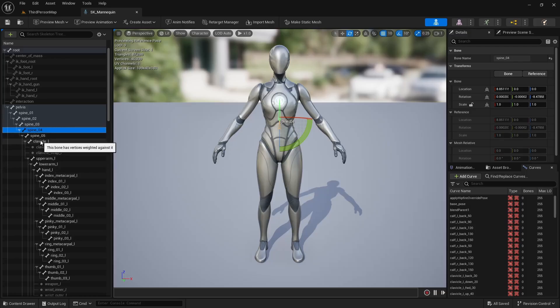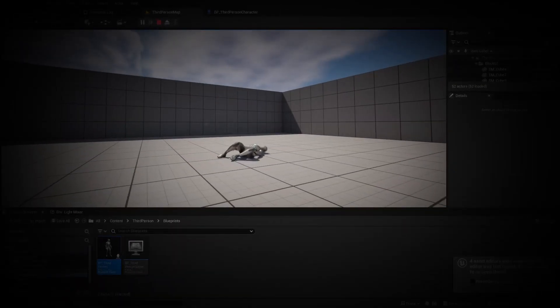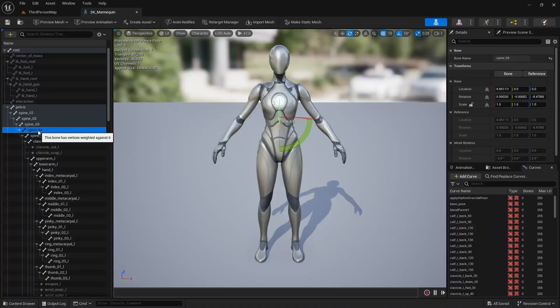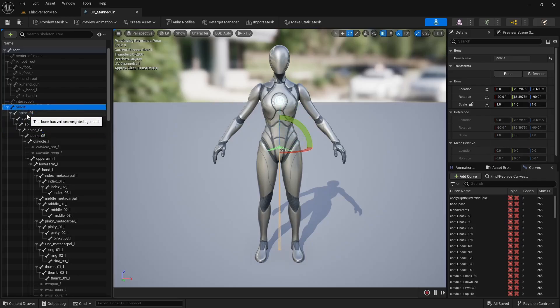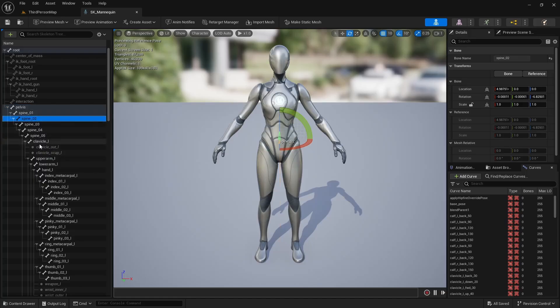If you've ever set a mesh to simulate physics you probably noticed you get a ragdoll effect where the body collapses on the ground and lands in funny positions. What we can do is keep some of the bones intact — not simulating physics — so they stay up, and then the bones below those levels kind of drop down and give this puppet effect, which I'll demonstrate in a second.